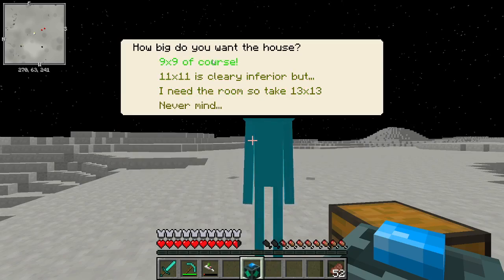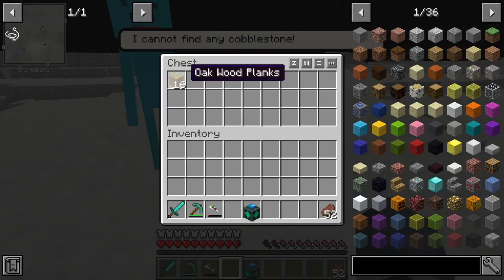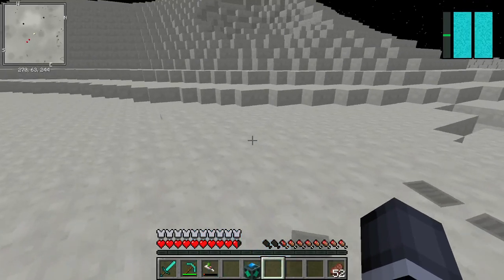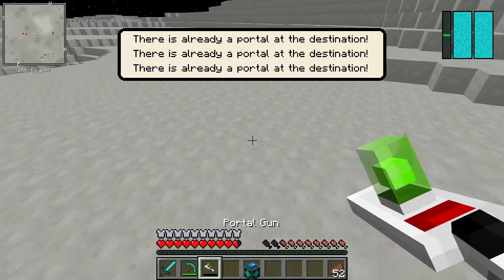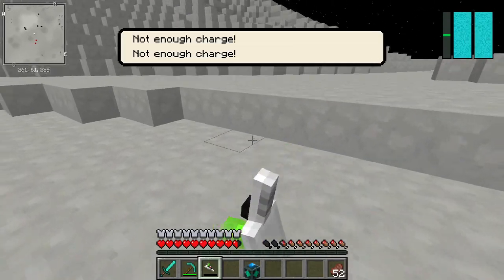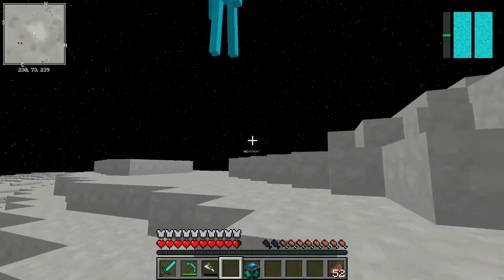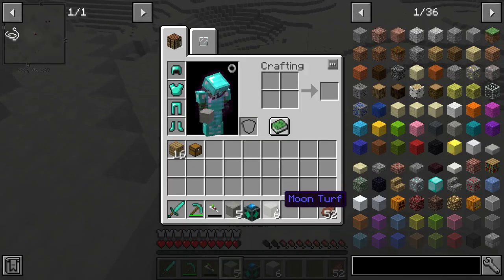Build a house — it needs cobblestone. Gotta switch to earth. There's already a path like that. Am I stuck? Whoa — does this count? There's moon dirt and turf.